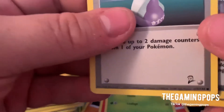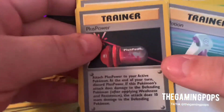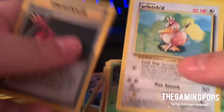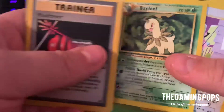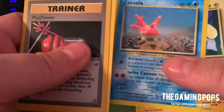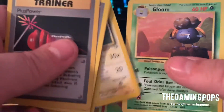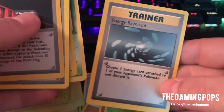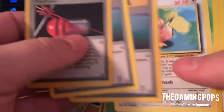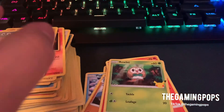We did get some good Base Set cards — well, this is Base Set 2. I gotta look these up because I think these are the Shadowless cards. I got a Plus Power, a Potion, a Farfetch'd. And then we got the Bayleaf. Clefairy. Lanturn. Corsola. Chinchou. Caterpie. And then we got the Flaffy. We got Gloom. And then we got this Energy Removal. So that's what I found at my local thrift store. Maybe we'll head to another one soon. This is the Game and Pops, and that's all she wrote.